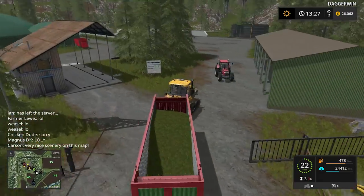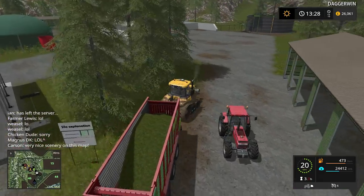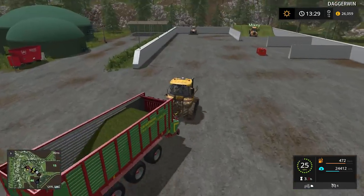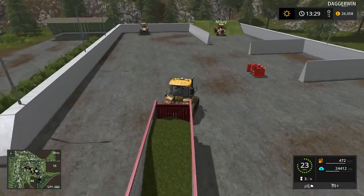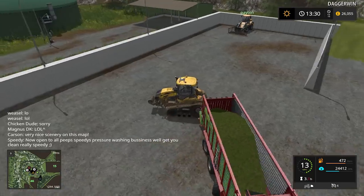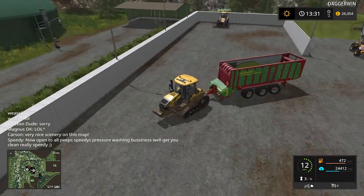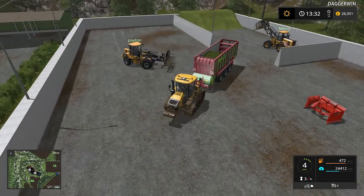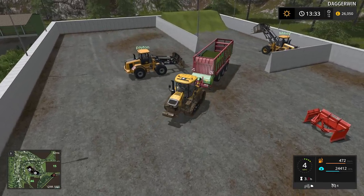Very nice scenery on this map, says Carson — that is a very fair point. It is a very nice map indeed; it does look good, especially when you go and climb the hills and then look back down on the map from higher up. Turning tight with the Challenger — they can pretty much turn on the spot, so turning at speed is not advised.